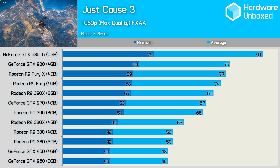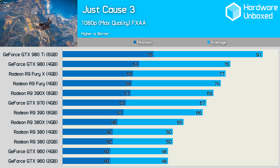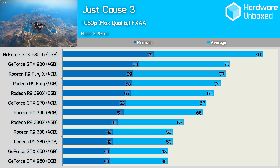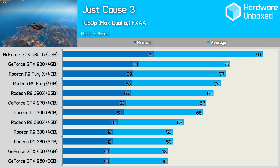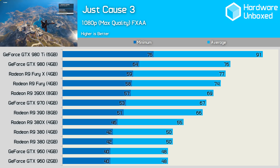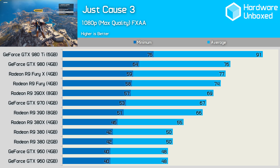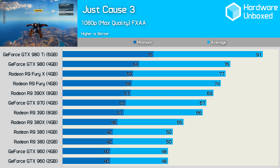At the popular 1080p resolution, despite Just Cause 3's impressive graphics, the game is very playable on lower end graphics cards such as the GeForce GTX 960 and Radeon R9 380. We see no difference in performance between the 2GB and 4GB models at 1080p, which isn't entirely surprising despite the fact that the game will use over 2GB of VRAM when available — the 4GB 960 saw VRAM usage climb as high as 2.9GB. With around 50fps average and a minimum of 40fps or more, both the 960 and 380 provided a pretty smooth experience.